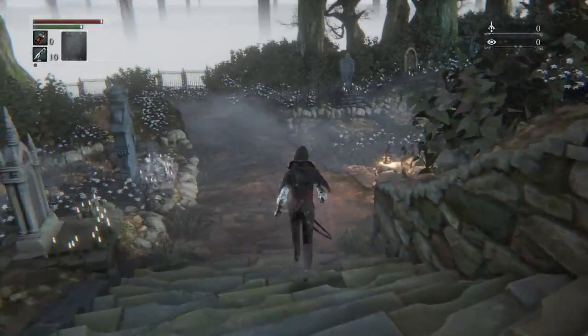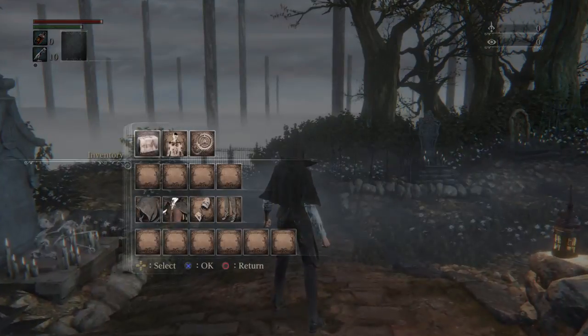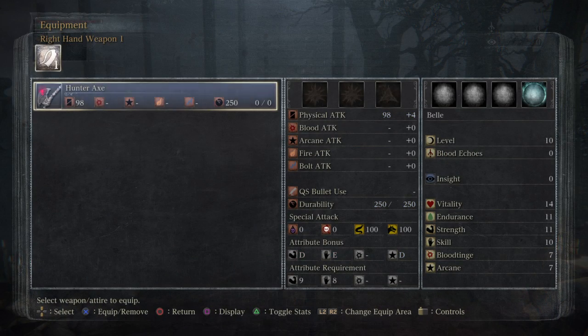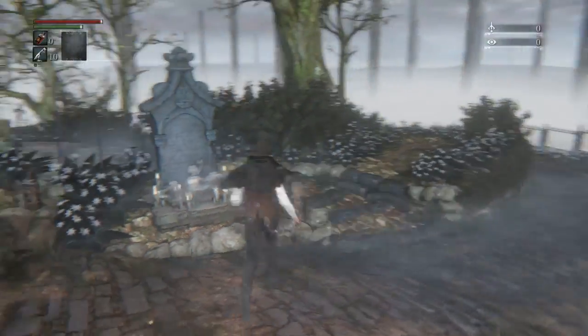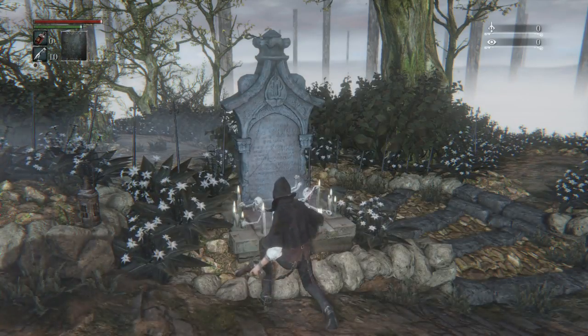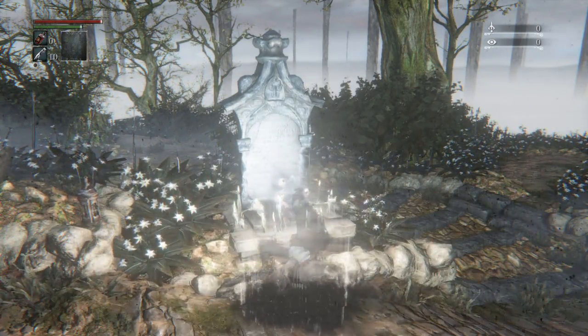Now we want to equip them, so bring up the little menu, go to your arms. There's the gun slot, and if you press R2 you can slide through to your second weapon slot, then R2 again to get to your pistol, which you can equip with X. Then we've got them both equipped and we get to wake back in the area where we started.